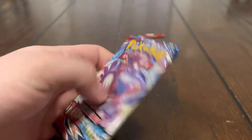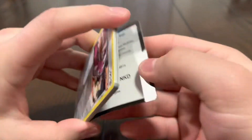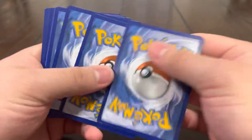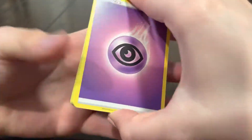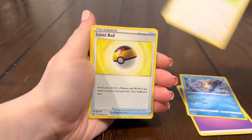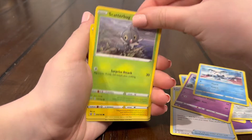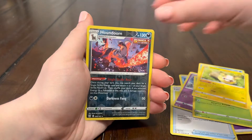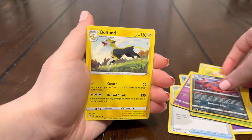Last pack of the video — we've only had six ultra rares: four V's, one V-Max, and one full art. I called the six-hit box unless we can pull a secret rare in this last pack. Lovable, Spoink, Mr. Mime, Scatterbug, Empoleon, Houndoom — and we end off on a Boltund regular rare.